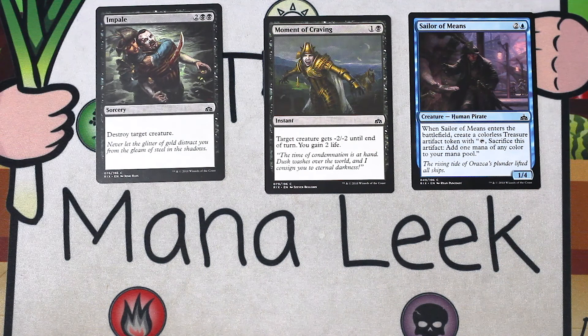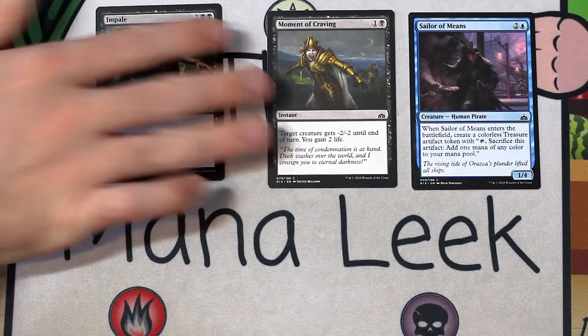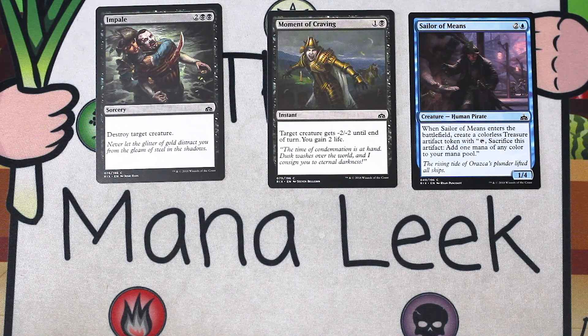Up next is Impale — another very first-pickable card. Two black black for a sorcery, destroy target creature. That's really, really good. It kills everything that Moment of Craving doesn't kill. Impale is just solid. It's a first-pick card. We've known that since the start of the format and nothing's really changed since. So it stays in frame.